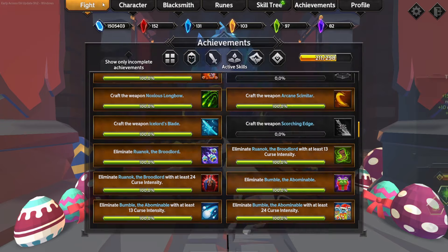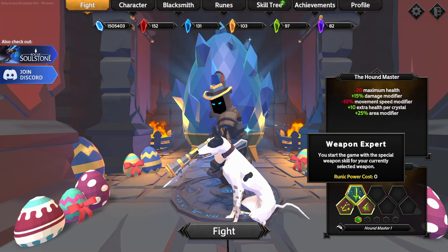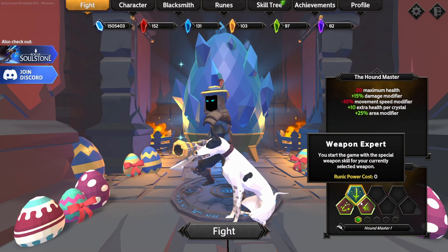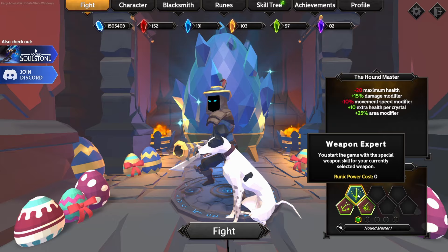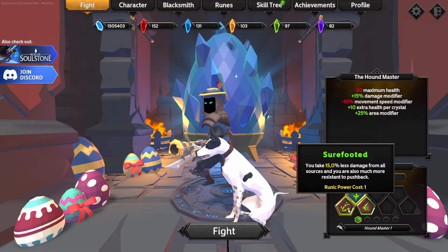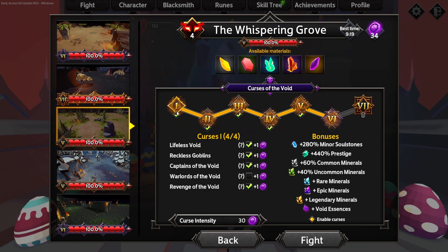Rapid Barrage is very good too, and once you've unlocked the Houndmaster you should have already completed the tier two in Dungeons of Despair to unlock it. For runes, we're running Weapon Expert, Sure-Footed, and Dash Mastery. Weapon Expert requires hitting a certain level in a single run. These are all quite easy to unlock, so we're not using any runes that require jumping through hoops.